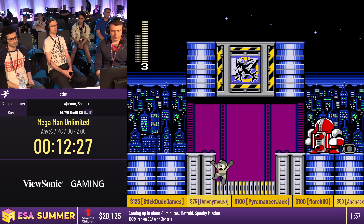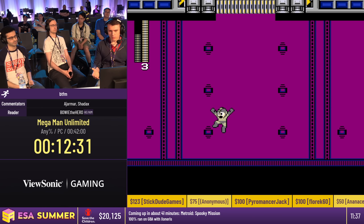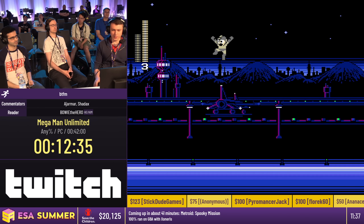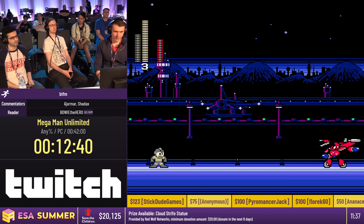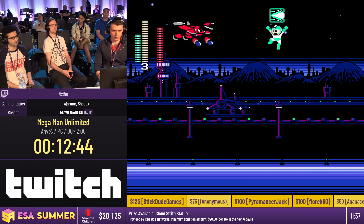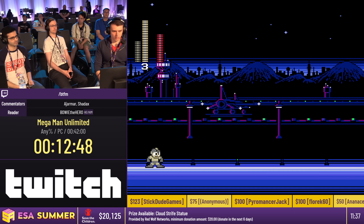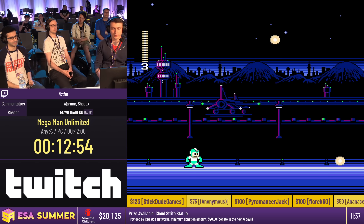Now it's time for the Jetman fight — my favorite fight in this game. His weakness is Comet Dash, but we'll utilize a few different weapons to kill him fast, doing different things in different orders and adjusting depending on the pattern. Oh, he's dead! That was right — very cool and very nice.